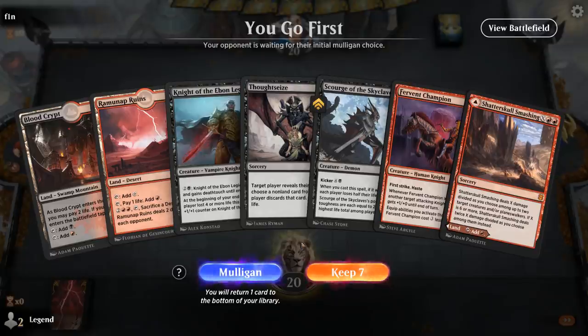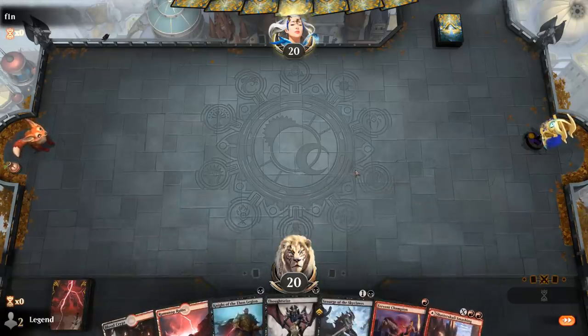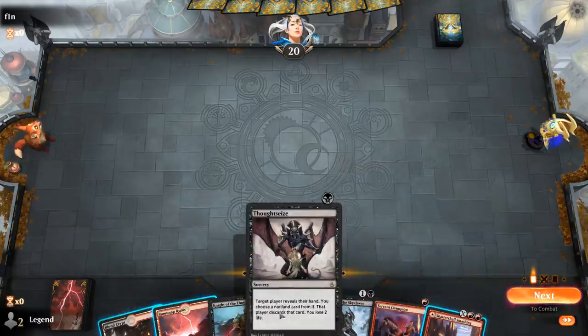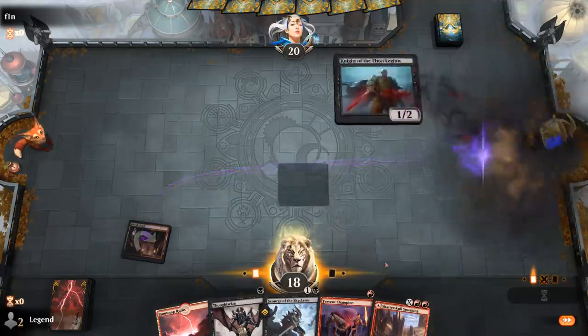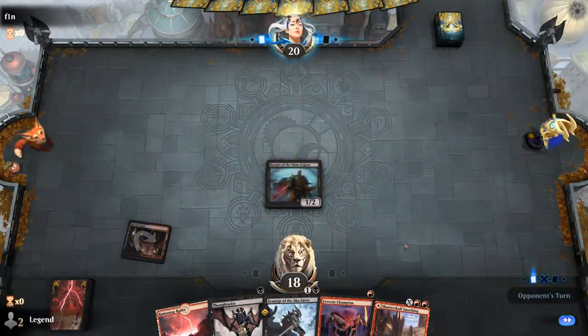We're on the play with a beautiful hand — a bit of interaction with Thoughtseize, some aggressive threats, and Scourge with plenty of lands to deal ourselves damage. Sequencing is interesting here. I might want to play turn 1 Knight, then turn 2 play this land, deal myself 3, take 2 more from Thoughtseize to put a counter on Knight, and play Fervent Champion. Turn 3 we can play a pretty big Scourge hopefully. Turn 1 Pelt Collector from the opponent.